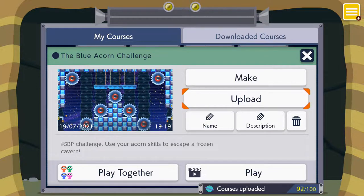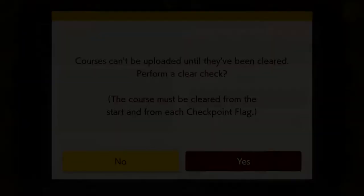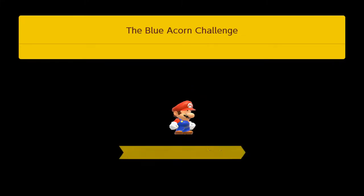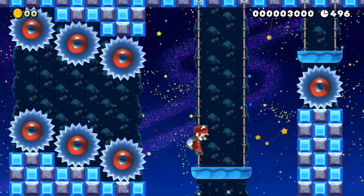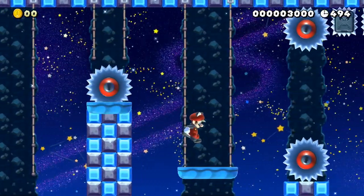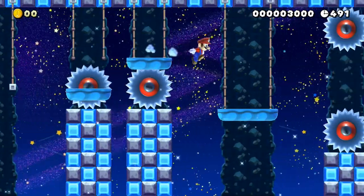Alright, here we go with uploading the stage. SBP challenge — use your acorn skills to escape a frozen cavern. I want to try and get a decent clear check time as well. Let's see how difficult it is to actually upload. I know the level pretty well now — I've had quite a few goes at it — and I'm still making stupid mistakes.